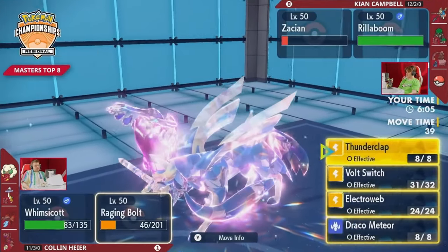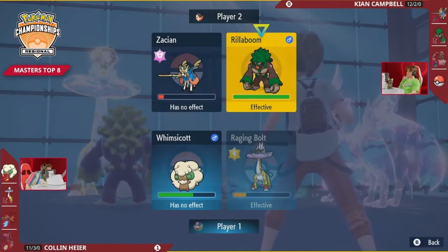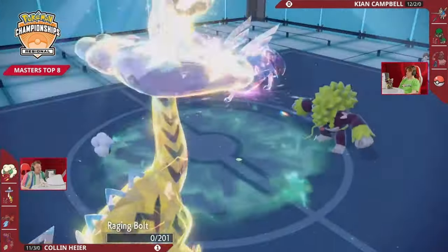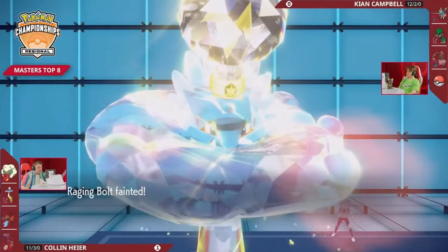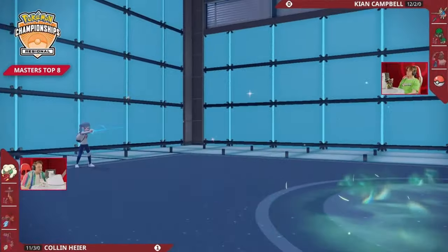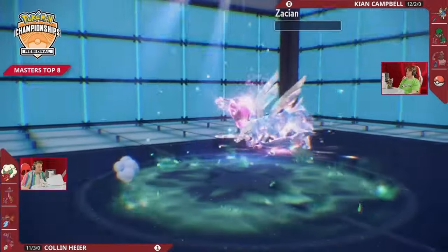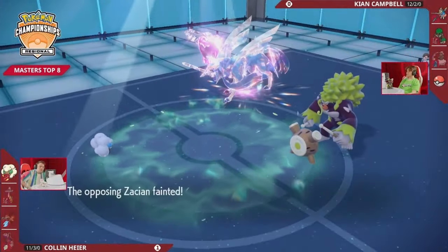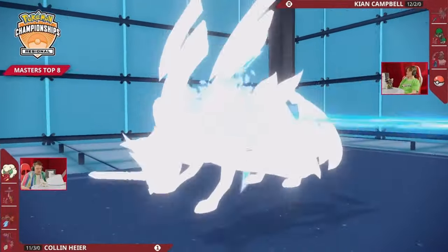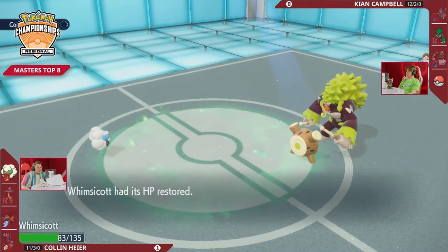Collin needed to take care of that big restricted with the double-up, but no — Zacian stays around. Now the Raging Bolt re-enters the field at already very low damage and, since it dropped its Dragon typing, it's going to take more from something like a Grassy Glide — punished by a priority move. The Whimsicott does have Moonblast, which would be enough to knock out Zacian at this point, but there's nothing to do against Grassy Glide from Rillaboom. Raging Bolt does get taken out this turn. Collin down to just the Whimsicott by itself, though Moonblast does get rid of Zacian, forcing Keon to reveal his fourth Pokemon — but Keon still has a two-to-one advantage.